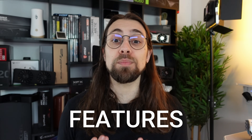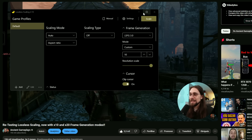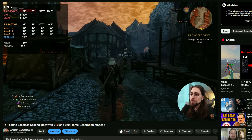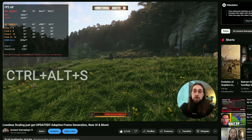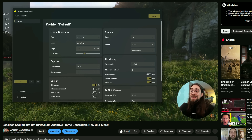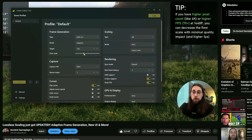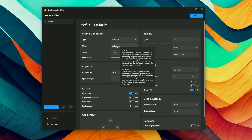I believe the reason lossless scaling is so popular is the number of features and customization it offers. You can frame generate at 2x, 3x, 4x, or even 20x if you love visual pollution. The last update also introduced an adaptive frame generation option where you set a target FPS number and the software adjusts the frame generation ratio automatically to meet that target — so if you have FPS drops, the final FPS will remain consistent.